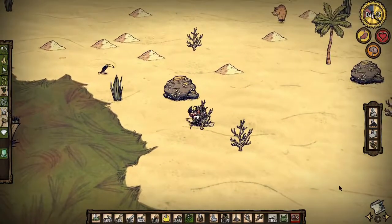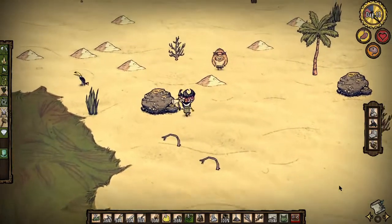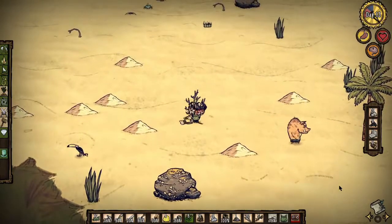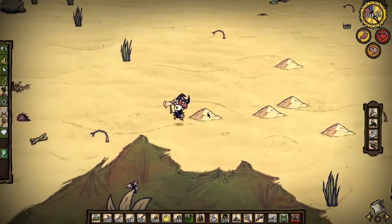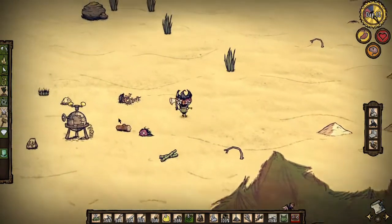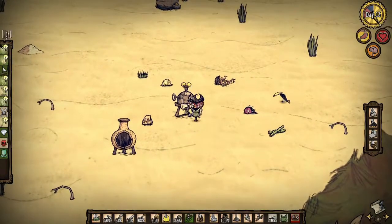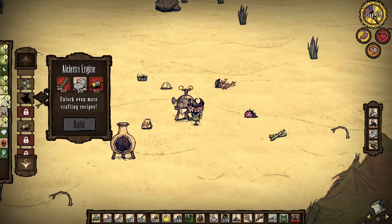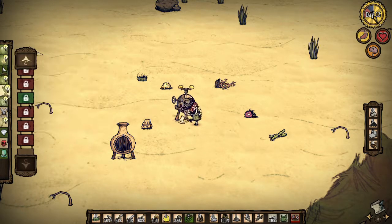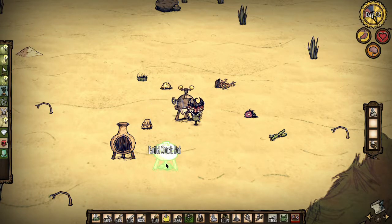Are you ready? Actually — what? I'm going to make a Crock-Pot now. Alright. And then I'm going to go get more wood. Okay. Food. There we go. It's going to be built right here.